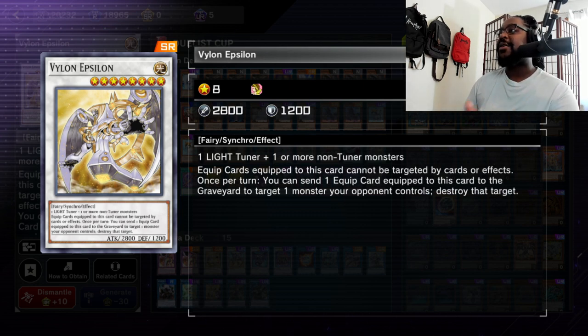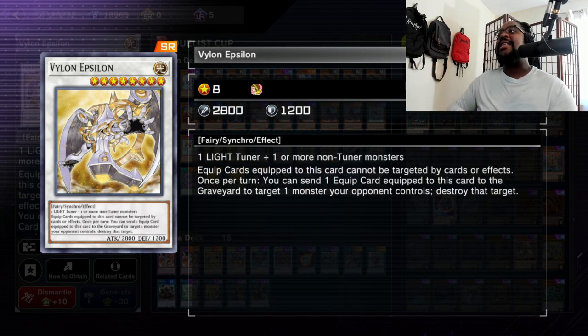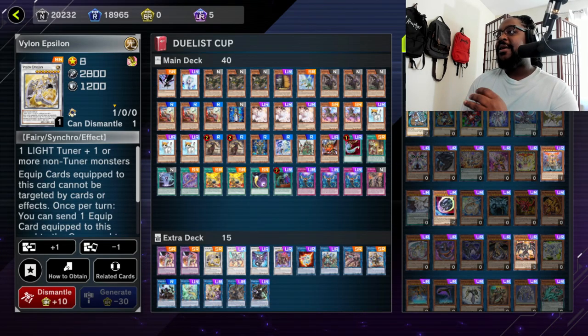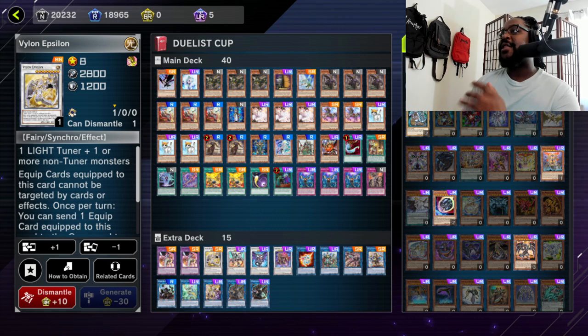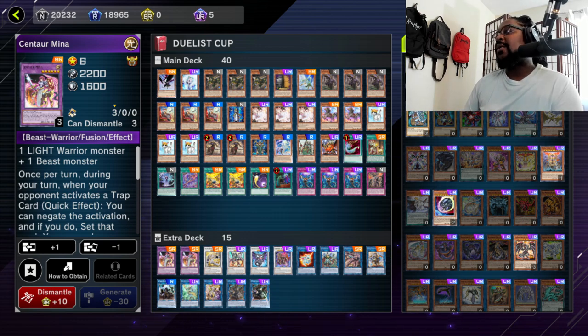What's really cool about Vylon Epsilon: you can only make this card by using Centaur Mina and another light tuner. If you make this card, equip cards equipped to it cannot be targeted by cards or effects - so nobody can remove Fleurdelis de Fleur from Vylon Epsilon. While equipped, it can send an equipped card to the graveyard to target one monster your opponent controls and destroy it. That's pretty busted - it can just pop a card. It's a nice random removal in a level eight body. If you need to just blow something up, this is a really great option, and if you have Hoppear Squadron you can also go to Baron since it's level eight.